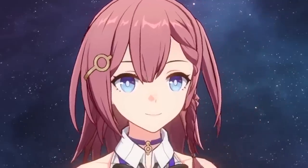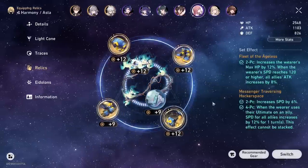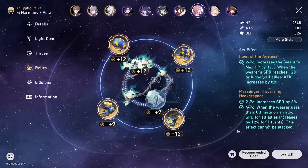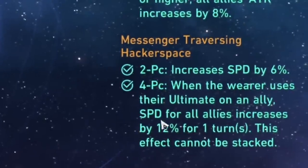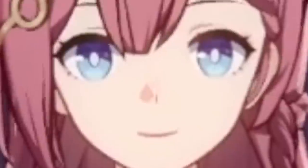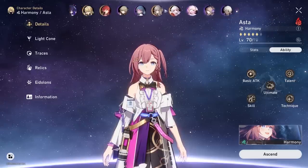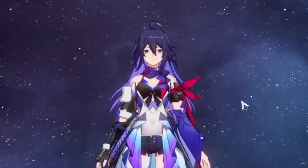Hello internet! Today we see Asta — look at how happy she is. I farmed a set of Messenger set for her, which I've heard and on paper should be the best Harmony character set of all time, right? With increasing speed — Harmony characters love speed — and the speed buff to top off Asta's ability to just give speed anyway. We're gonna give people like 60 speed just like that. I'm gonna first try this normally with Himiko, and we'll also try it with Seela.